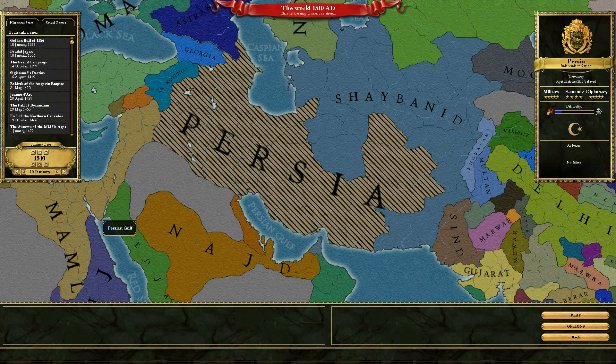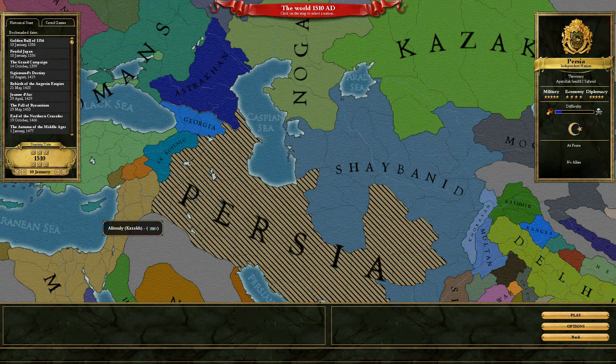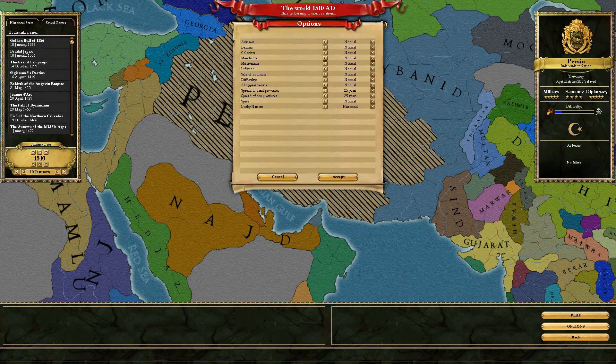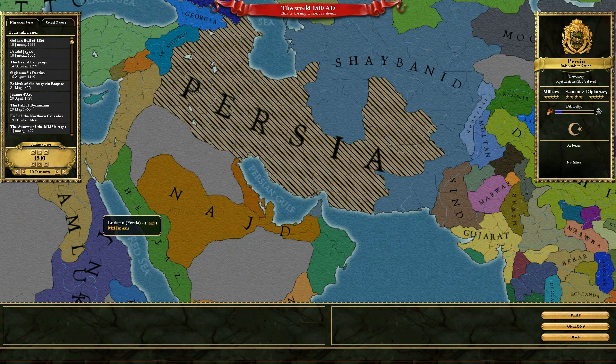Persia is called Iran now. It was called Persia until quite recently. The options are pretty much the same except for difficulty, and I've changed the difficulty because I am not very good at this game — I am really not very good. My strategies are about as effective as a dead stone.